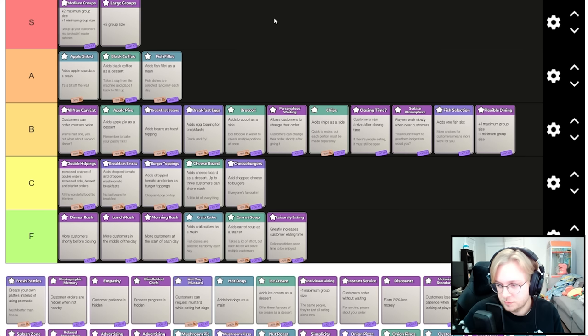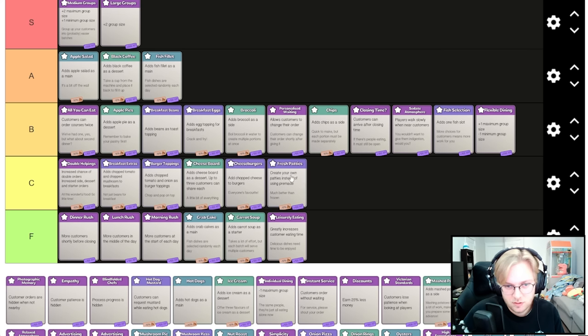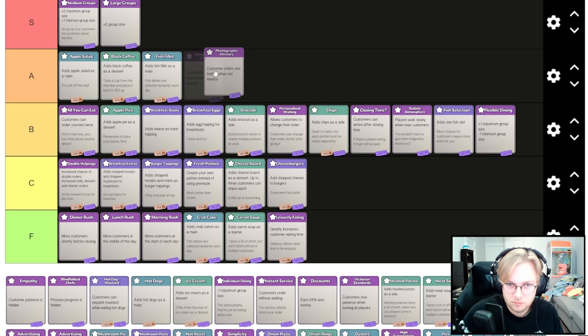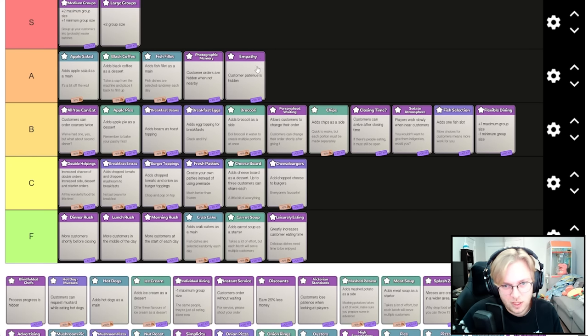Fresh patties kind of suck — same with all burger toppings, you don't want to change up your burgers. Customer orders are hidden when not nearby — totally fine. The only time it's bad is with personalized waiting, or if you have plus two maximum group size with six people and can't remember all orders, but for most two-to-four person groups it's fairly easy to remember.